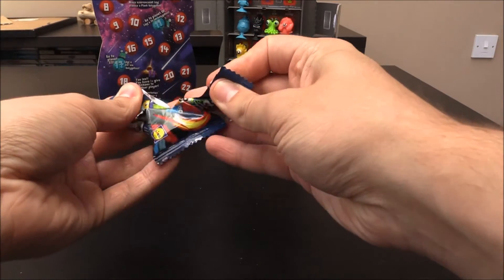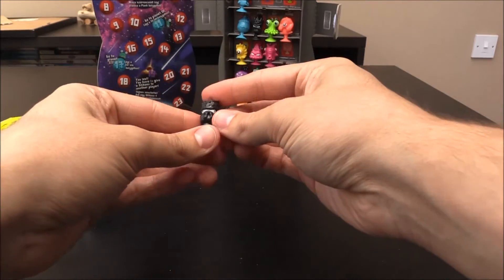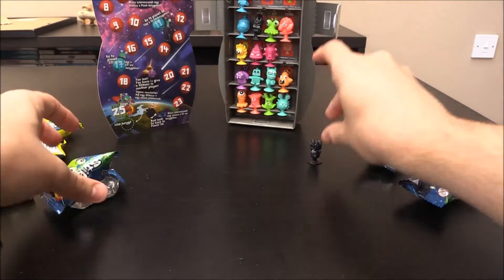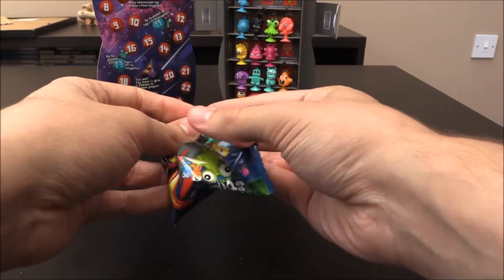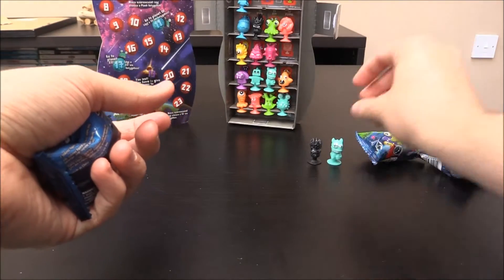So our first one up is, in fact, a black one. We know we don't need a black one. Nonu - so there's Nonu there, that is a duplicate. Next one up we have a light blue one and I can't see the name, but that is not one we need.